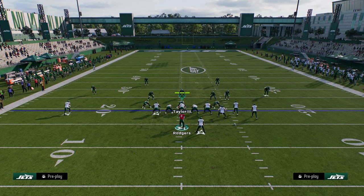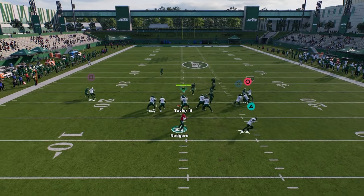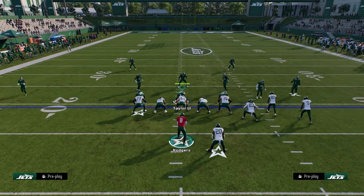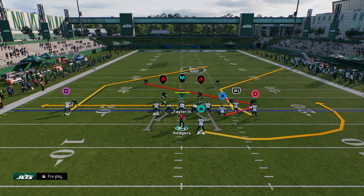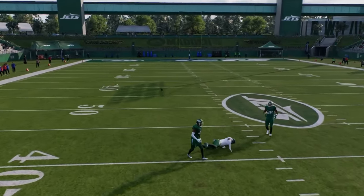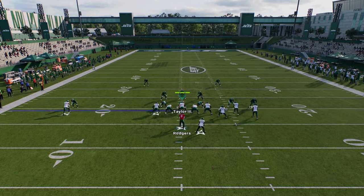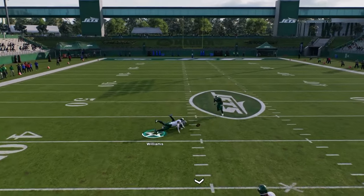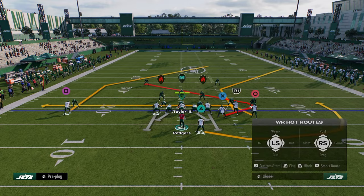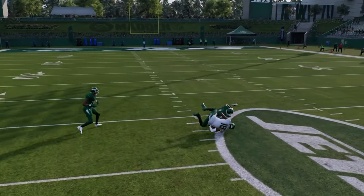Now let's talk about Wide Trail. I love this play — it's super simple. All you do is stem the corner out all the way down, snap the ball, and the post is money. You do get some overthrows with pass lead velocity abilities, so be mindful of your settings. When he cuts inside, you can pass lead down to the right. Normally that's just a trust throw against man — post routes from the solo receiver are really good against man this year.